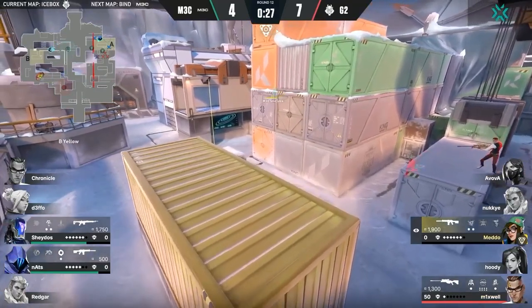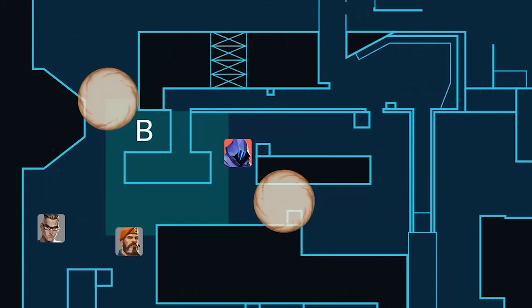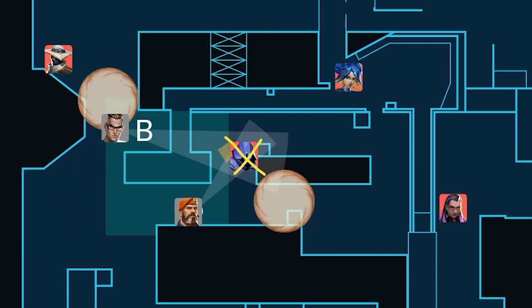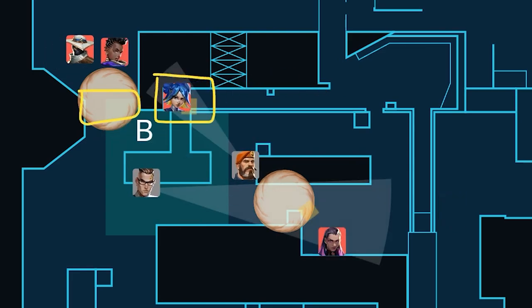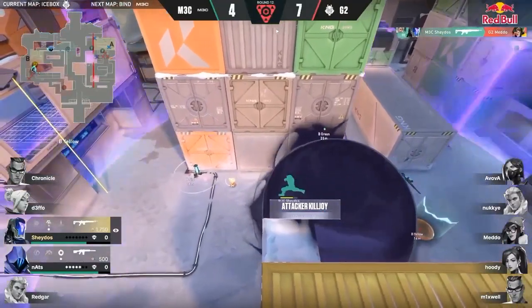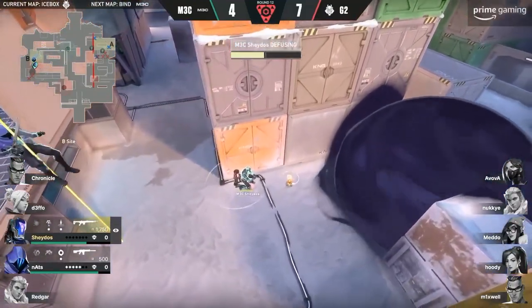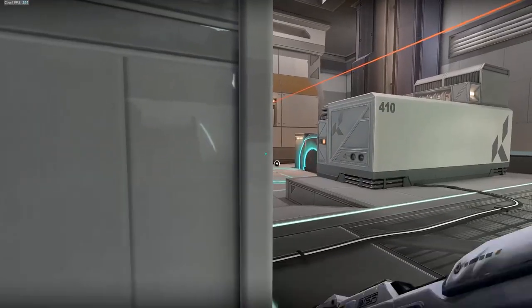What this lets you do is properly clear back site before planting. Notice the simplified pathing and pinch that happens here. The player hugging the back wall clears top site and back container, while allies running in close see into mid orange and make their way to the small power angle back site. Now that your allies are posted up on the site and in control of the power positions, defenders are forced to come through a choke point.